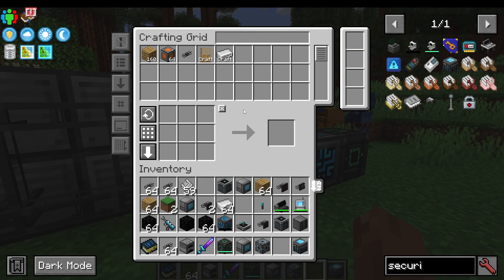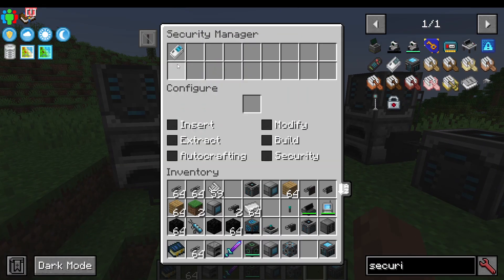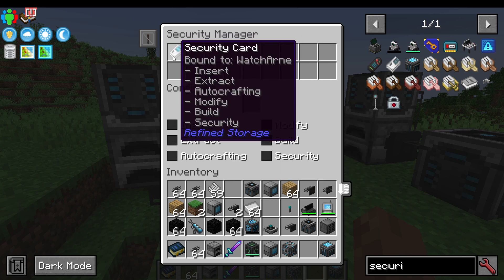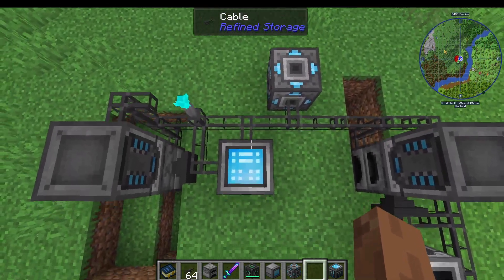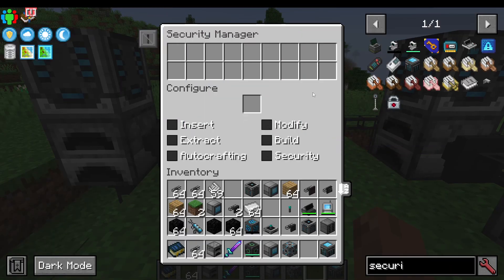That is pretty much how the Security Manager works in Refined Storage. You bind the security cards to different players and then put them into the top slot here — once configured you can put them in or un-configure them. Any Security Manager attached to this network will be bound by that. If you have no security cards in here, all players will be able to do everything.